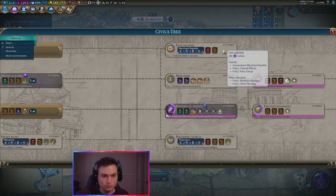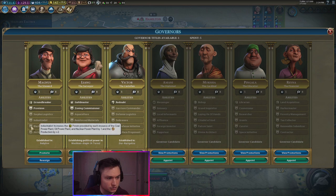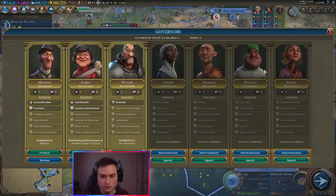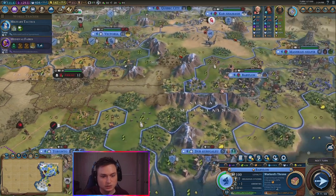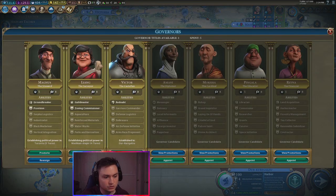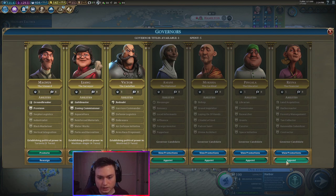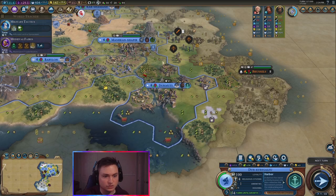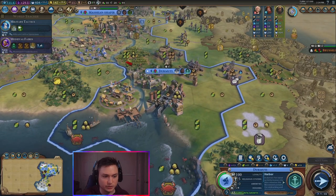Let's go ahead and get to Merchant Republic, I think. Governor's title — let's promote Magnus. Actually, let's reassign Magnus. Where can we reassign him? He's in the capital. Let's go ahead and send him to Toronto. Montreal only has plus one loyalty, so maybe we stick him in Montreal. Let's go ahead and do Reyna with the harbor master. Because she has harbor master and I have both a commercial hub and a harbor here, so that'll be really nice.